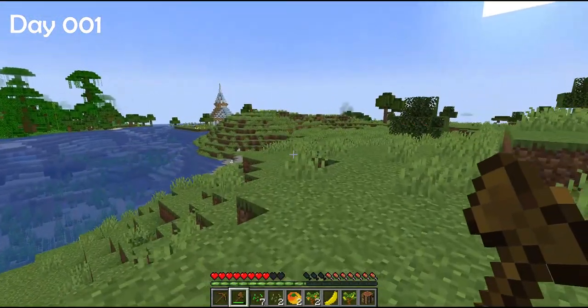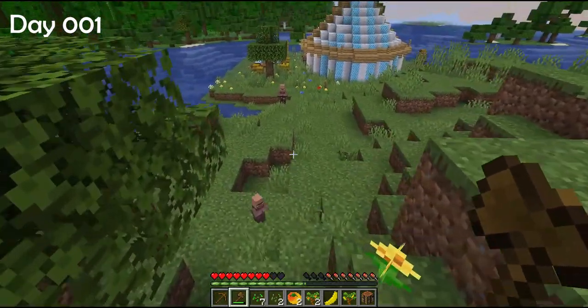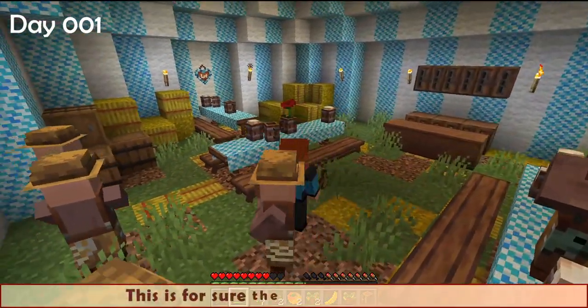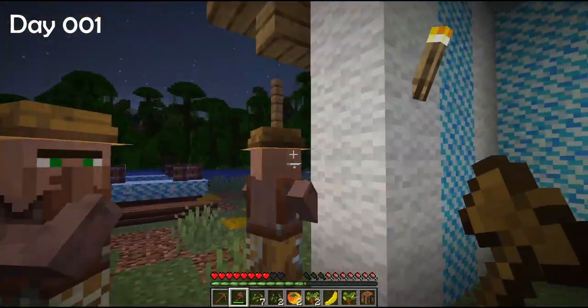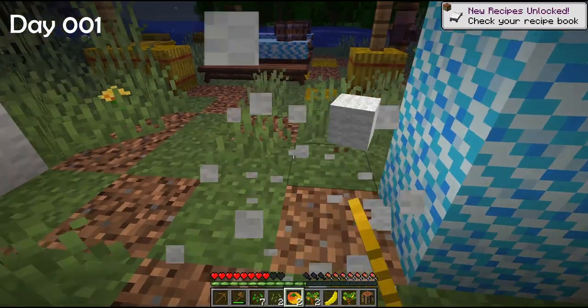Look at that blue structure — it could be some kind of village. It's an Oktoberfest tent! Look at these tables and all the details — this is definitely from the Let's Do Brewery mod. It already looks amazing. I hope they don't mind if I take a piece of their tent to craft a bed. Sorry guys, I need it more than you do.